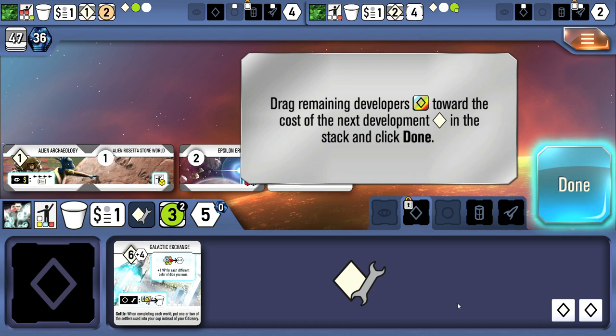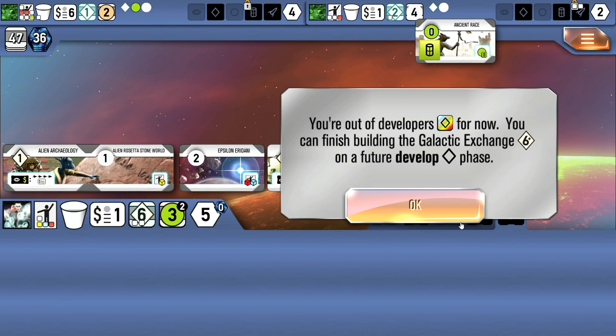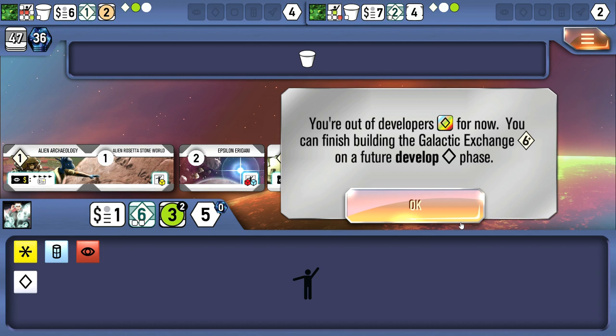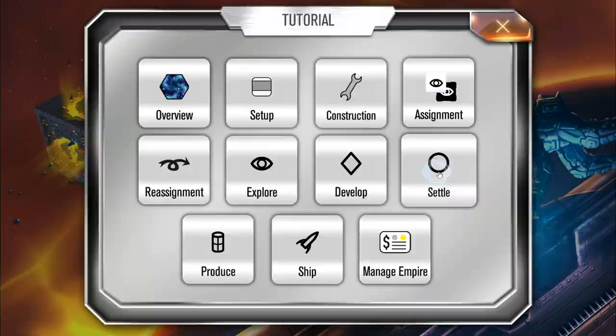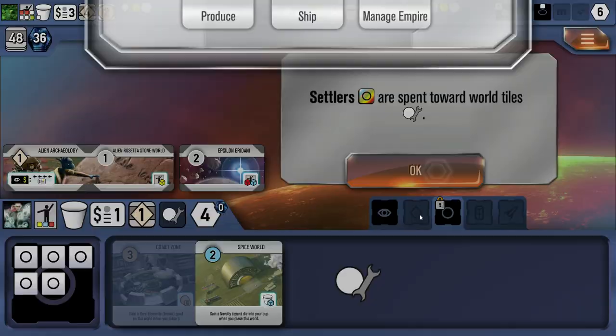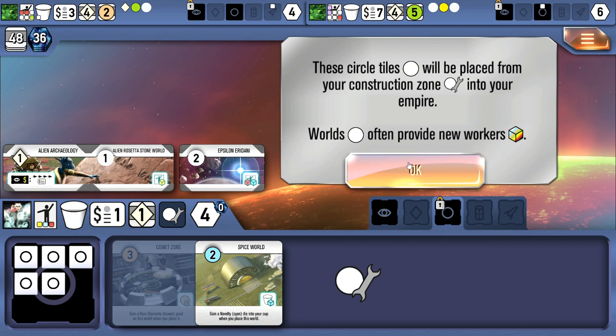Those dice committed to a development are tied in — they can't be used until you've either paid the full cost or given up and dragged the dice back out. Settlers are spent toward world tiles in the same way — you pay for a world with dice showing the circle symbol, placing them into the construction zone. Those worlds often provide new workers. For example, this one adds one new cyan worker to your cup when placed.